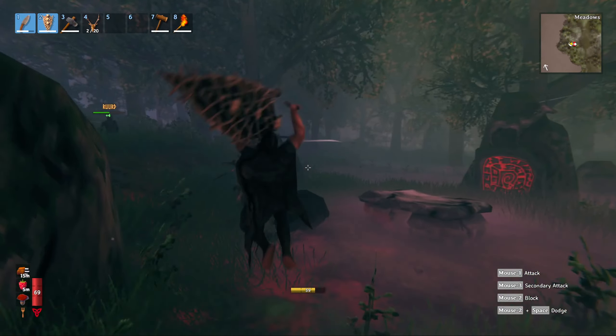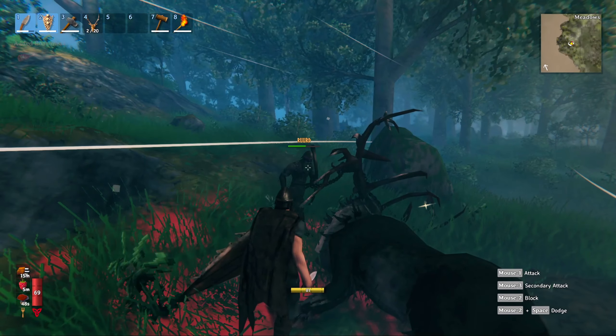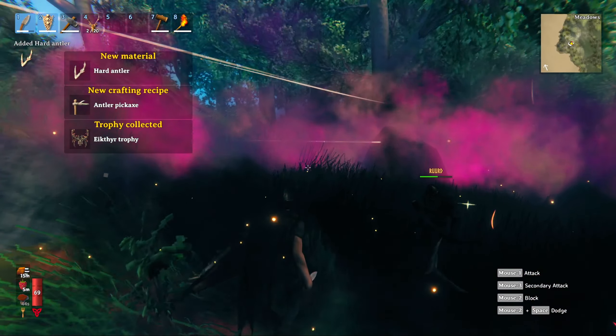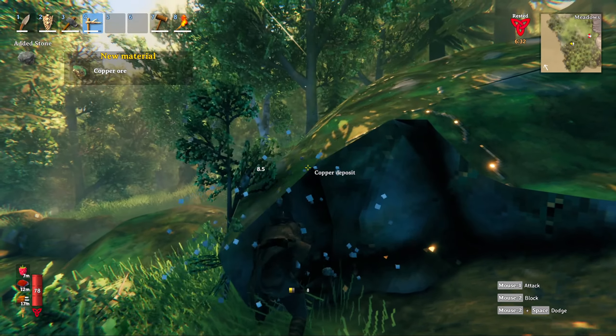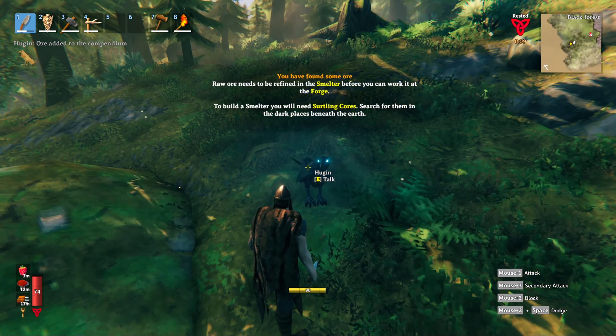Welcome to Faughan. A quick recap: after we defeated the first boss Iktir, it is I, Jeffrey. I made a pickaxe from the boss's antlers and found myself some copper. But in order to do anything with the copper ore, we need the smelter and also the charcoal kiln building.